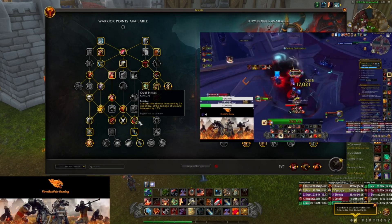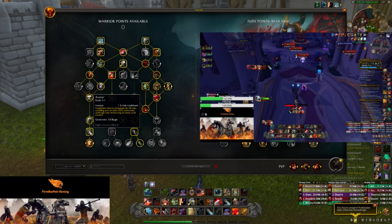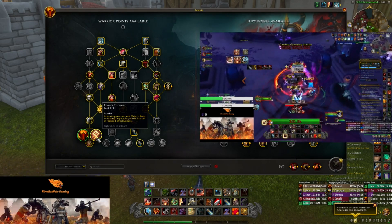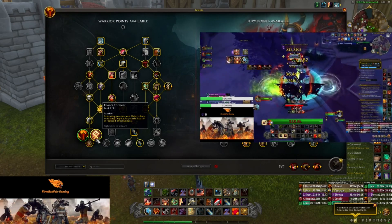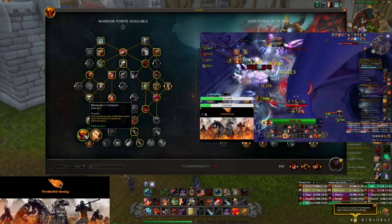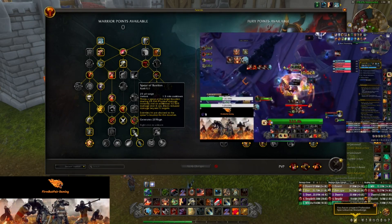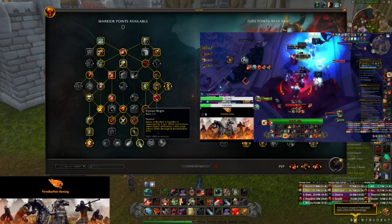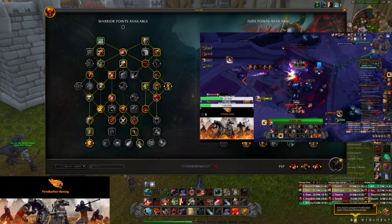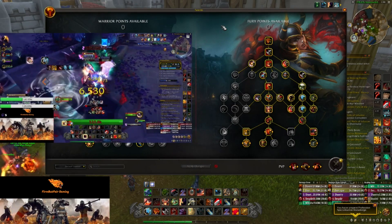We take Avatar — transform into a colossus, dealing big damage and removing roots. Then Titan's Torment: activating Avatar casts Odin's Fury, and activating Odin's Fury casts Avatar at reduced effectiveness. Berserker's Torment was updated from four to eight seconds duration, but we're still not taking it — Titan's Torment is the way to go. We then go into Spear of Bastion: throw a spear at a target location, trapping enemies and dealing damage, while standing in it we get 25% critical damage increase.